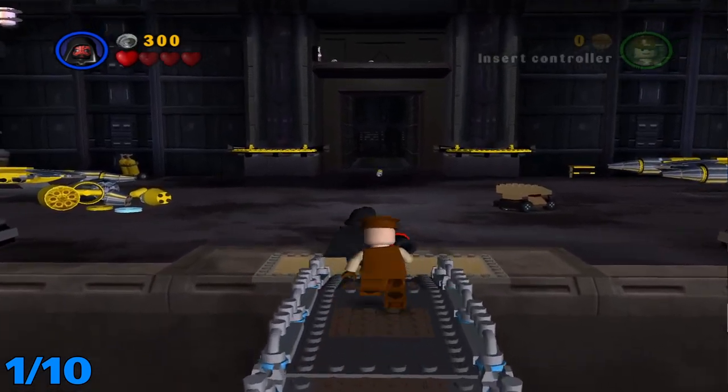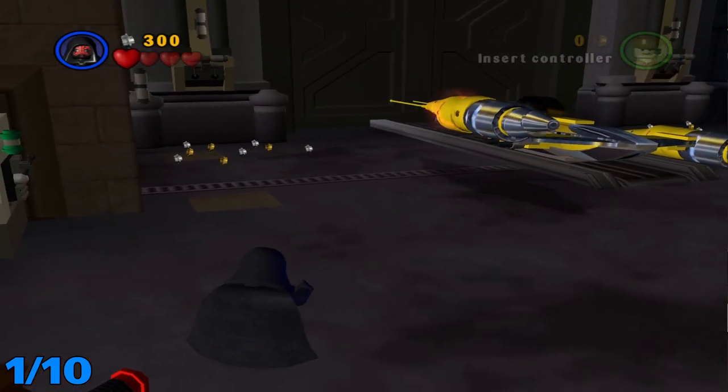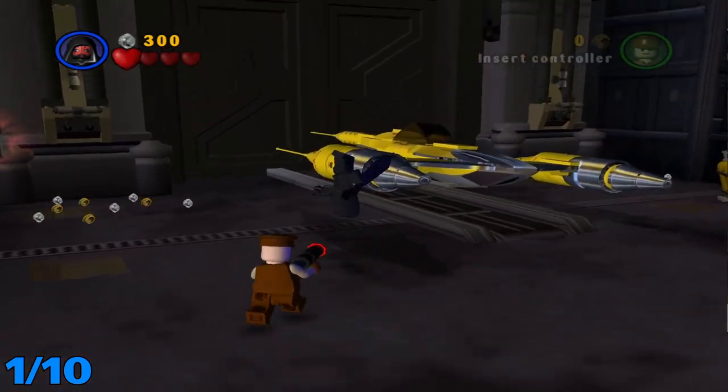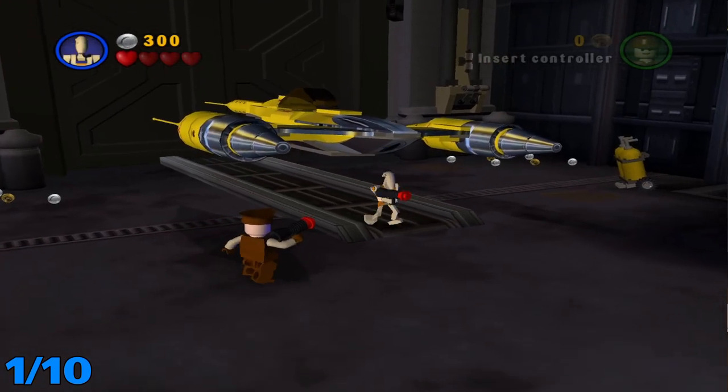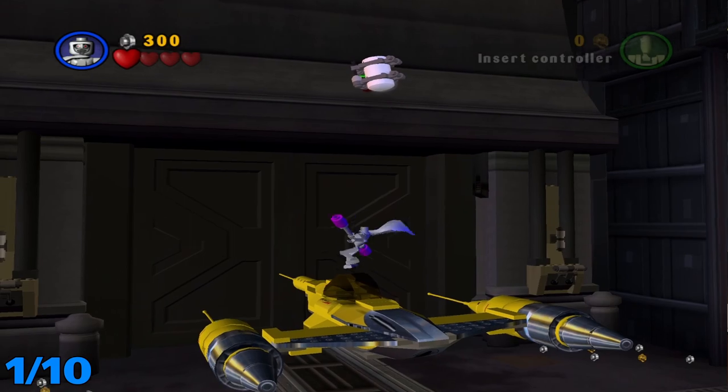I already took care of this first step. After you do that, you're going to want to come over here. Fix up this ship so it starts to float. Switch to a high jumping character, pop up here, and you'll see it right there.